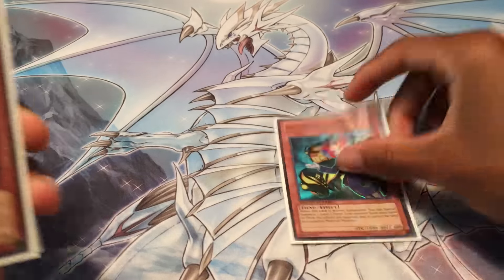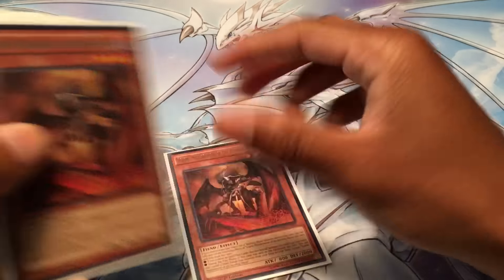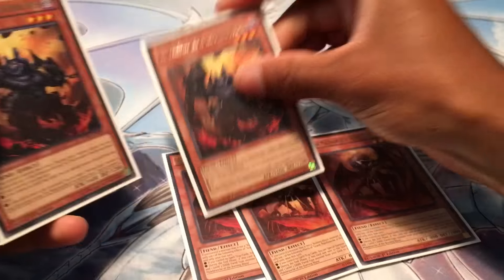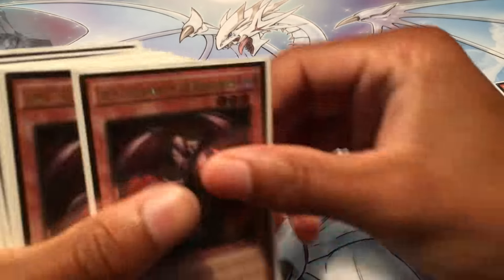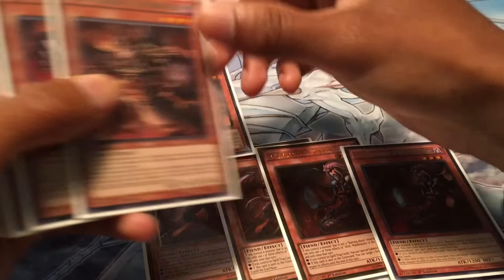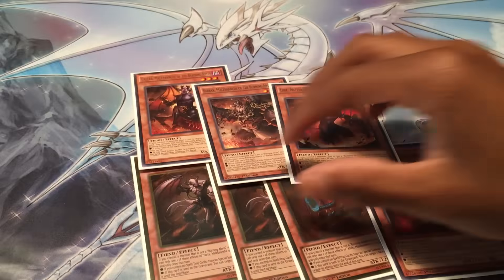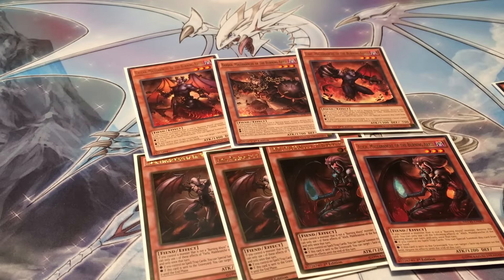One Tour Guide for the same reason for the Burning Abyss. I played three Scarm, two Seer, and one Graff - those six are all pretty standard. And I played two Farfa, two Alec, one Cir, one Barbar, and one Libic. I chose this lineup because I wanted to play a lot of Burning Abyss so I could go into Beatrice really consistently.